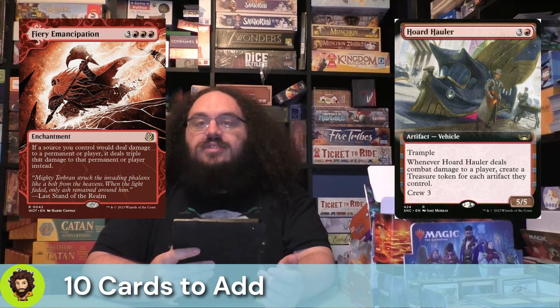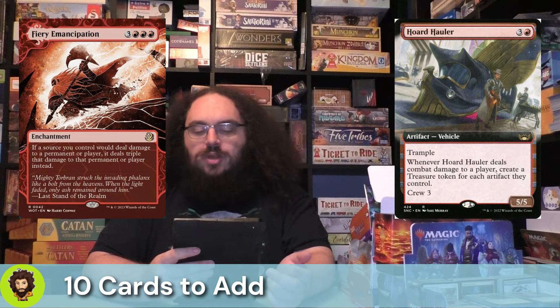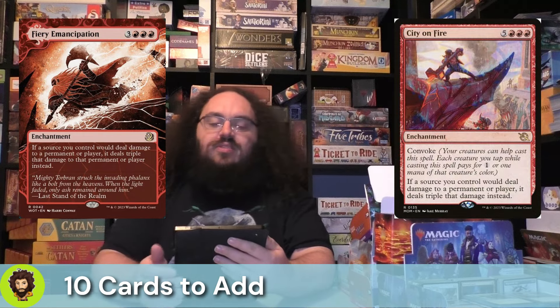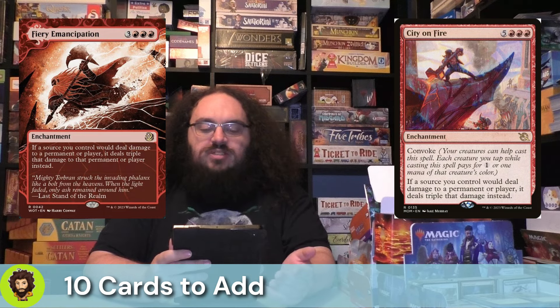Fire Emancipation is a 5-cost enchantment — again, it's going to come out onto the field as a 4-4 with our commander. If a source we control would deal damage to a permanent or player, it's going to deal triple damage. We are trying to burn them out fast. City on Fire is also in this list of additions: it's convocable, we're going to deal triple damage as well, and it's also going to come out as a 4-4 for us.